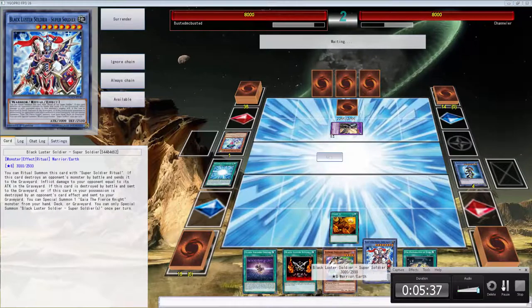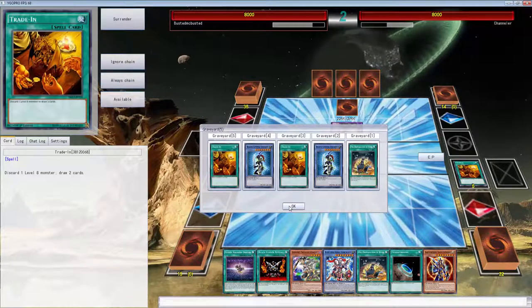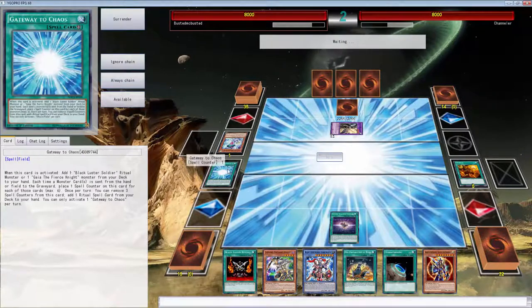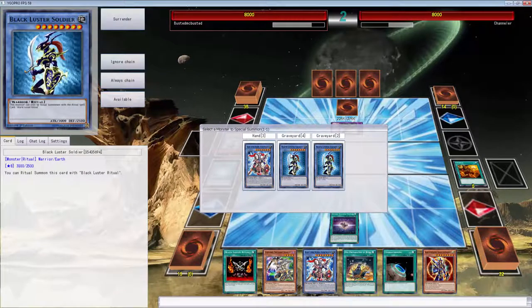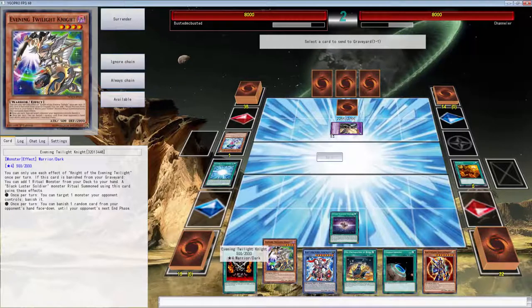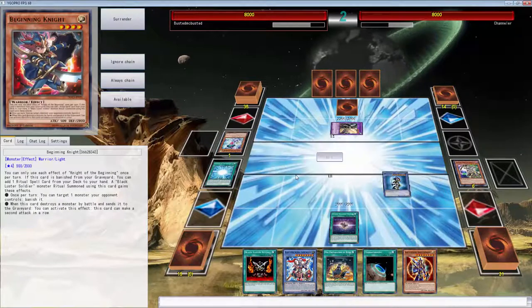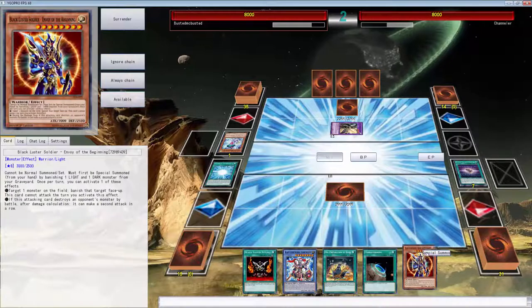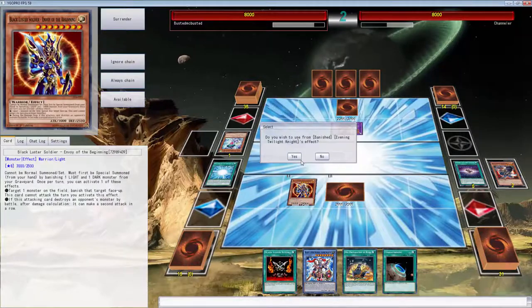He finally decides he wants to play and look what we drew into - the best card in the game! We drew BLS. I'm going to use Black Luster Soldier here. It's the beginning of the night phase - boom! He's probably going to Book it. Yeah, there goes the Book of Moon. That's completely fine.